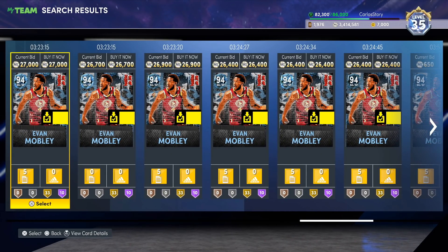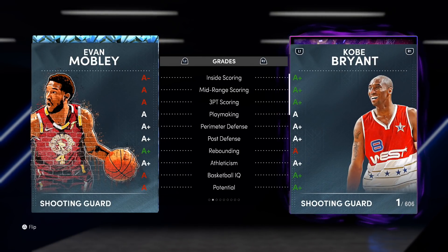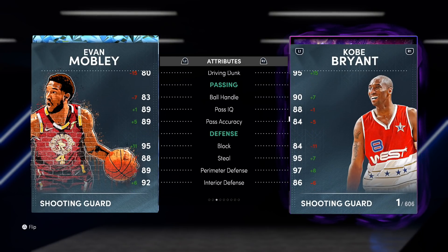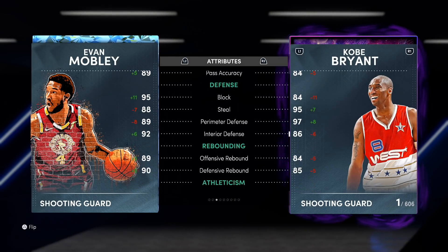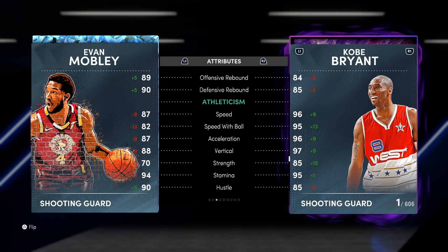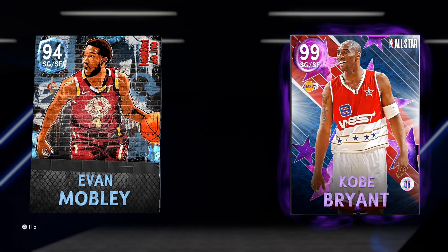Mobley is looking really good too, by the way — he can play the two. Seven footer. Compare to Kobe — 87 three-pointer, 80 driving dunk, 83 ball handle. Oh my goodness, his mid-range is 89. 92 interior defense, rebounding is great, 87 speed. Yo, this ain't no typical diamond — Mobley ain't no diamond, bro. That's a hidden gem right there.